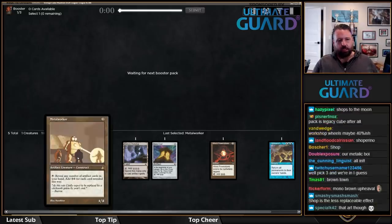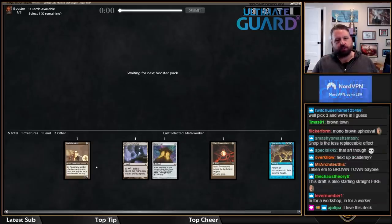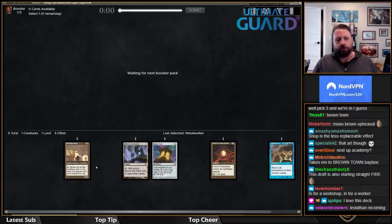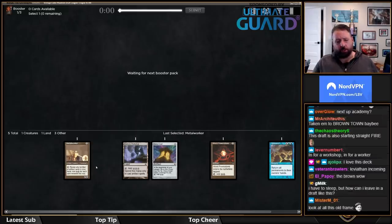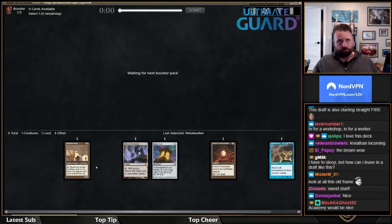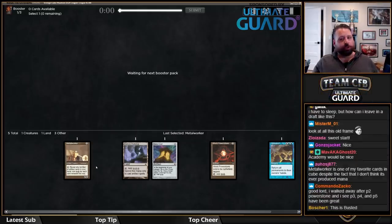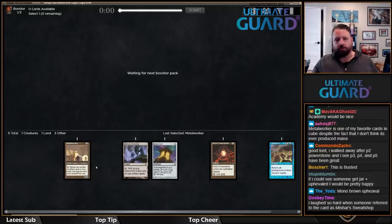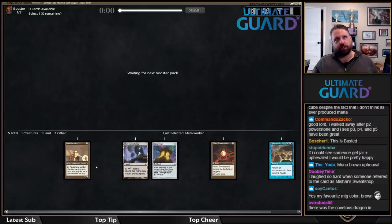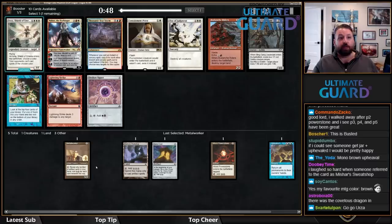Workshop plus Metalworker is a classic. The first season of PTQs I ever played, Metal Worker was in one of the better decks. This was Extended back when Tinker was legal, Goblin Recruiter was legal, Oath of Druids was legal — basically Hermit Druid, all the nonsense. Like 15 cards got banned eventually out of that format, but I loved playing the Metalworker Tinker decks with Lightning Greaves, Grim Monoliths, and Ancient Tombs.